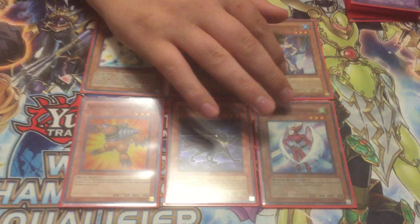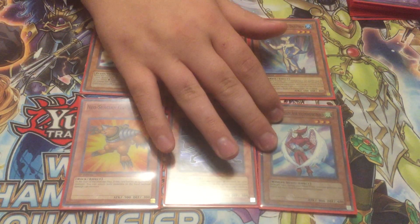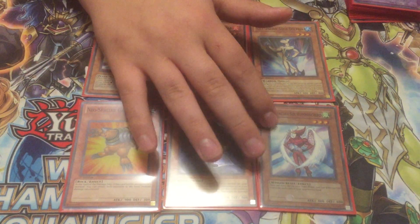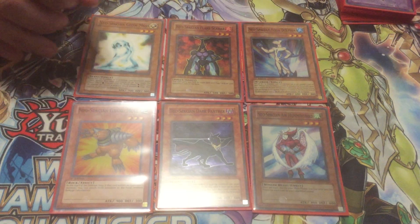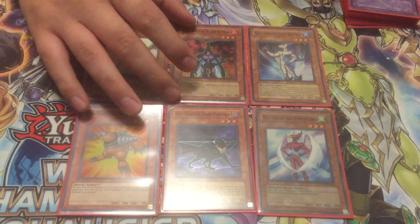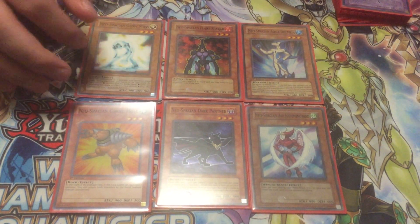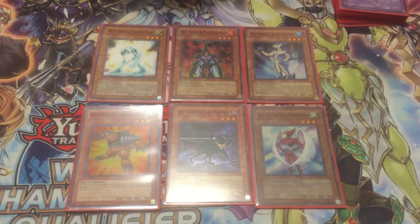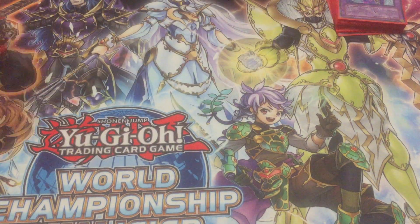Air Hummingbird can gain you some life points. It's not always recommended in this deck because you kind of want lower life points than your opponent, but there are times where you use his effect to gain life points. Most of these Neospatians I don't use much on their own — they're there to get your fusions out. That's it for the Neospatians.